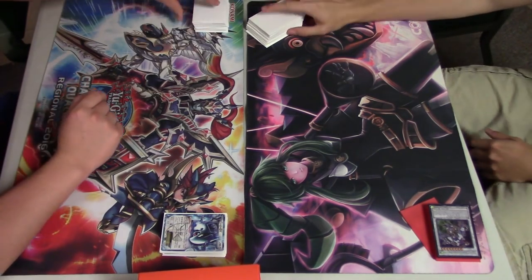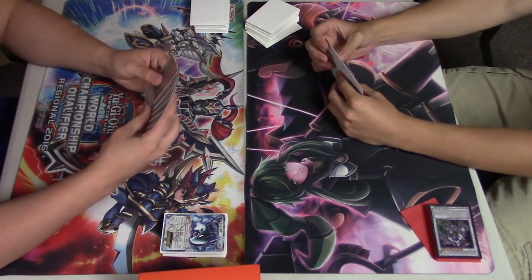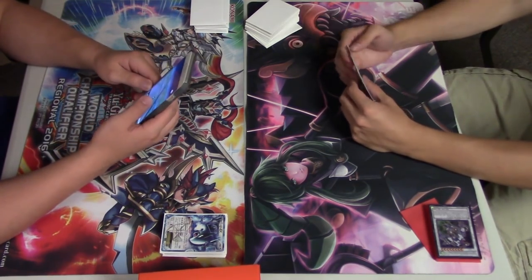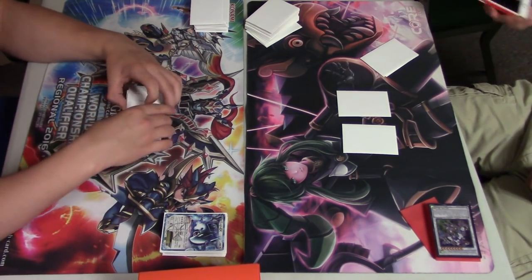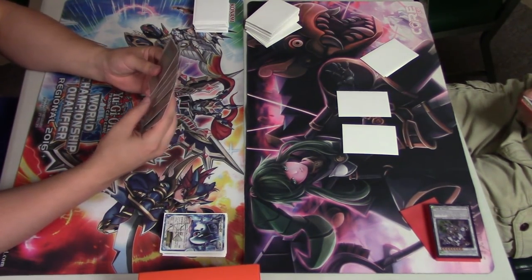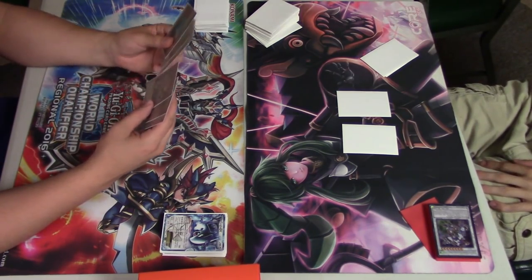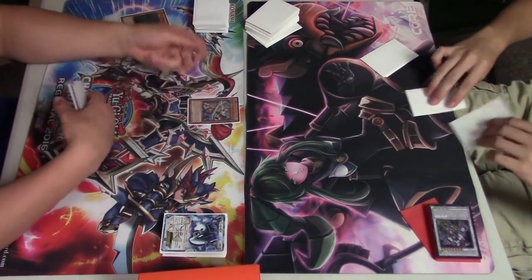I basically lose to him having enough life points and resources in his grave to go into Valkasaurus, burn me for enough life points, then make Gaia Charger and swing in for game. The reason I lost is just not having enough life points — I took 2800 from Aether and Erebus earlier. Again, just the misplay of not drawing that third card; it just slipped my mind.